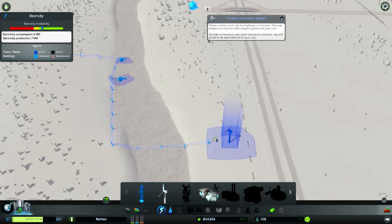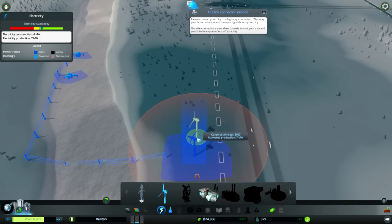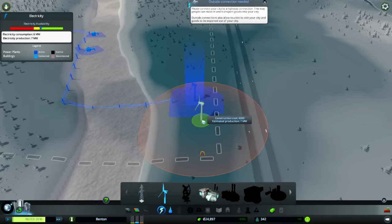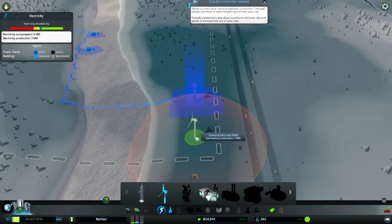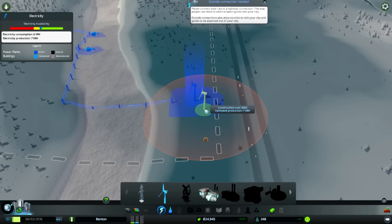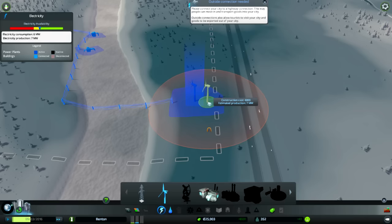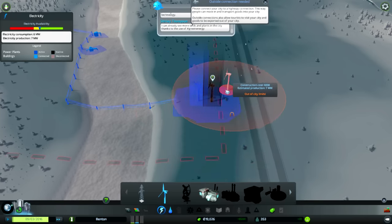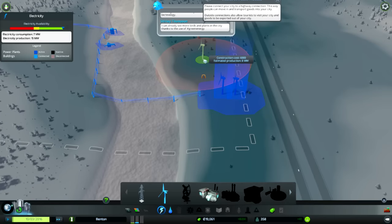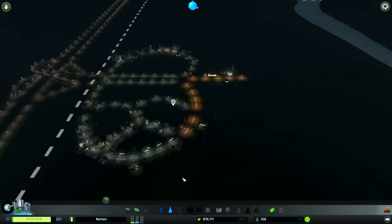Everybody's got water - water availability is really good. Power is getting hit pretty hard, but it's currently just outside of demand. We're making money! Population is growing like gangbusters. We're gonna have a power problem in a minute. Is there another 8 megawatt spot? I'll just cram it in here. Power availability is looking great.